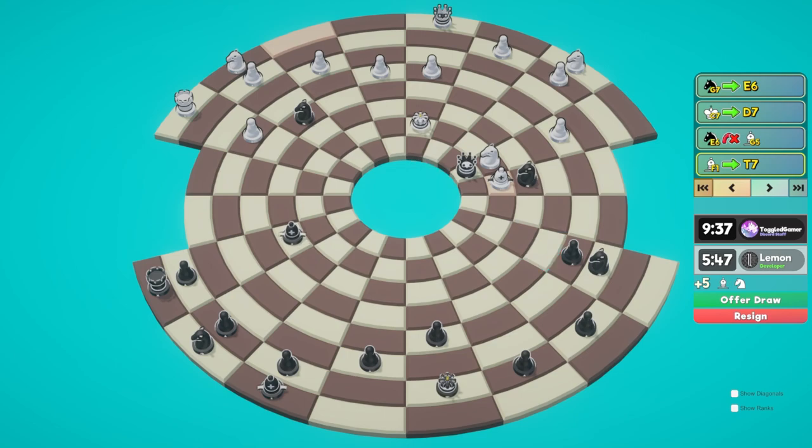I am going to be losing this queen - I think that's just game, there's nothing I can do. No matter what I think he just wins. Let's play it out. There's nothing I can do - here he takes, I can go here but he can still promote on either of these squares.